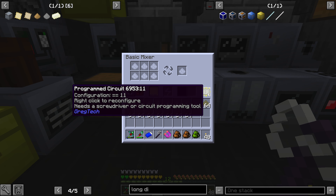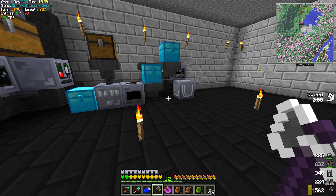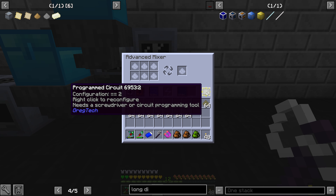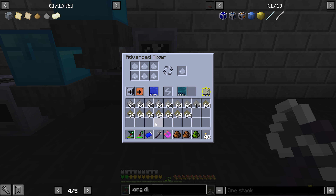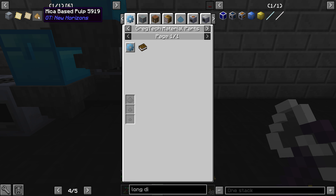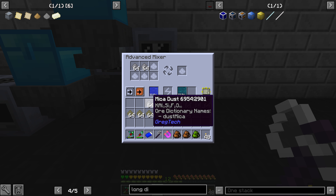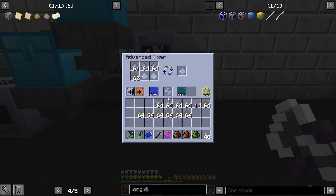We're going to mix these guys now. This is number two in a mixer - it'll be an LV mixer, which works out perfectly. We're going to set it to number two. We made this mixer, might as well use this one. This is no byproduct. When we do this, it's going to be three to one - one, two, three, and then one. There you go.